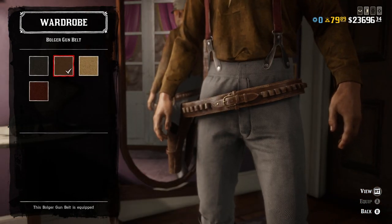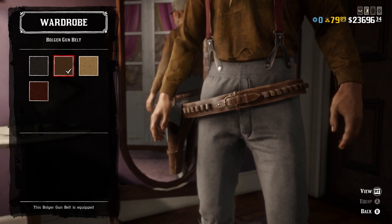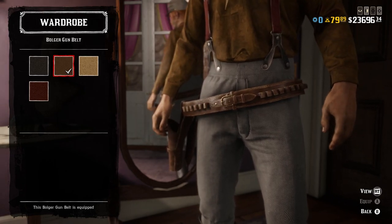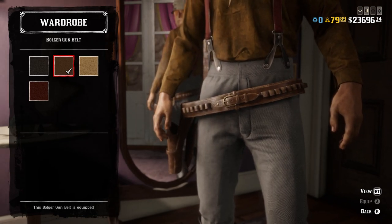For the gun belt, I wanted to keep it simple since none of the gun belts in this game are very accurate for the period, especially for a soldier. You wouldn't see Confederate soldiers — or really anyone at this time — wearing a drop-leg holster like this. I wanted to go with one that was pretty bare-bones and basic, so I went with the Bolger gun belt in a light brown color. I didn't add a buckle to it.